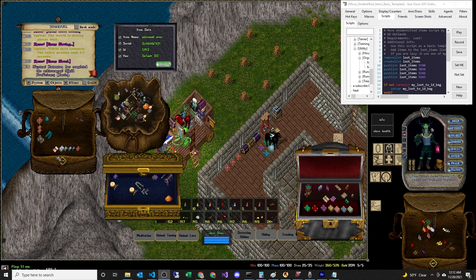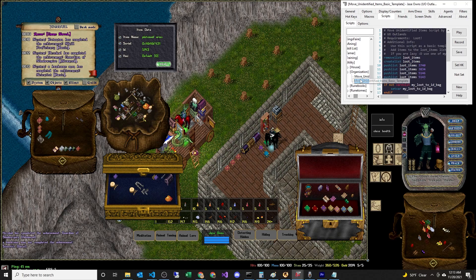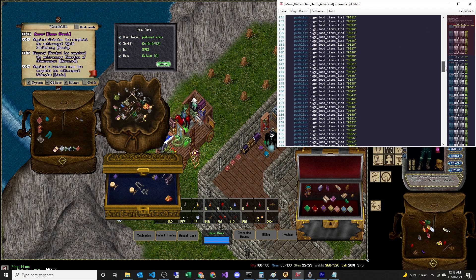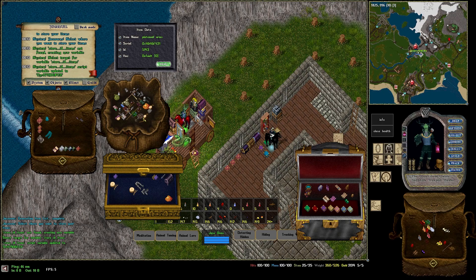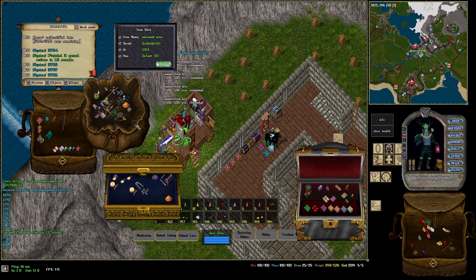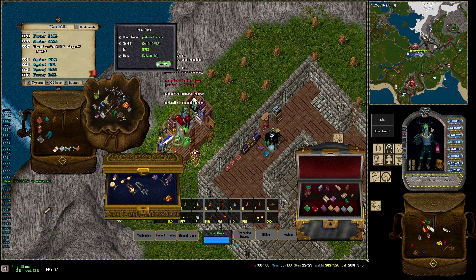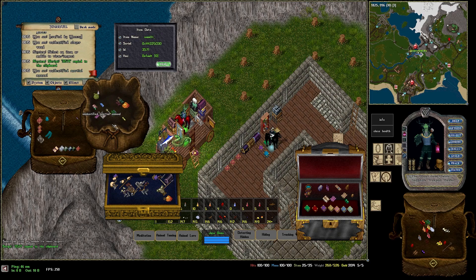Now I want to show what the advanced script looks like using the pre-generated list. On my GitHub under utility, there's an organization folder with 'move unidentified items advanced'. This is a huge list of items so it may be too slow for your needs — it might hit items that aren't even on this server. It generates the item list, loops through them, and outputs what it finds. It found some gloves that don't need to move, an identified slayer wand, and a martial art manual that weren't on my list.